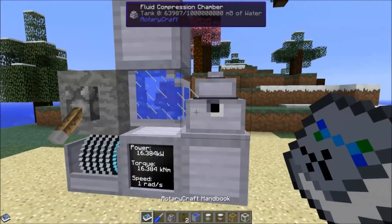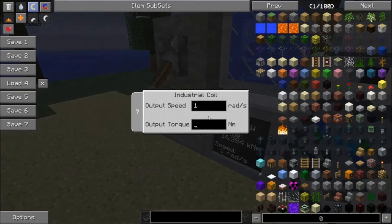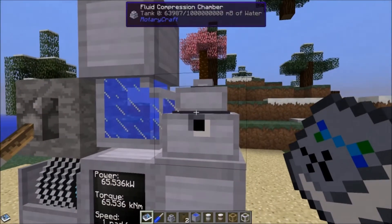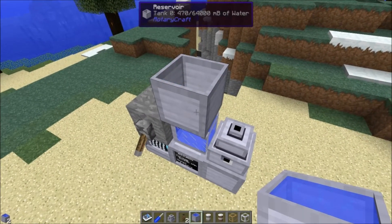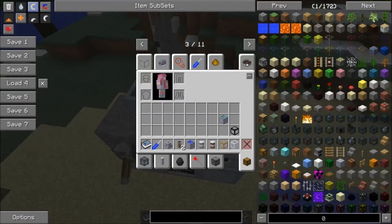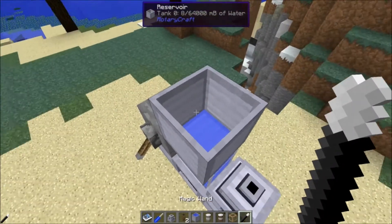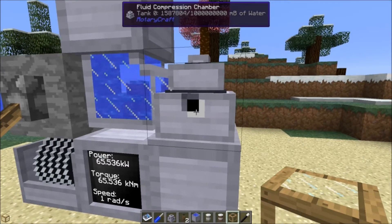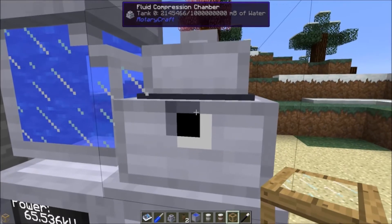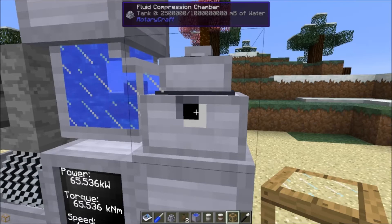Pretty much everything else in RotaryCraft, you're gonna want to give it more power to get a better result. So let's see what we can get liquid-wise out of 65,536 newton meters. With the entire output of a gas engine geared to pure torque, we can see it's storing quite a lot — 2.5 million millibuckets of water. Quite nice.